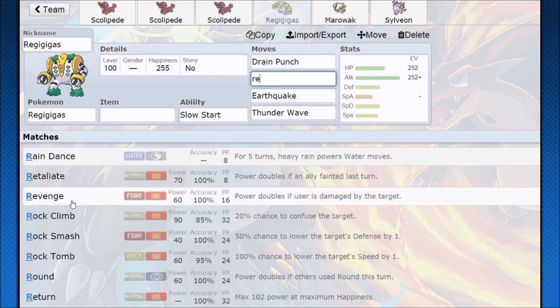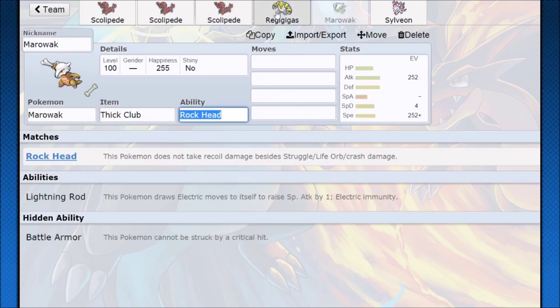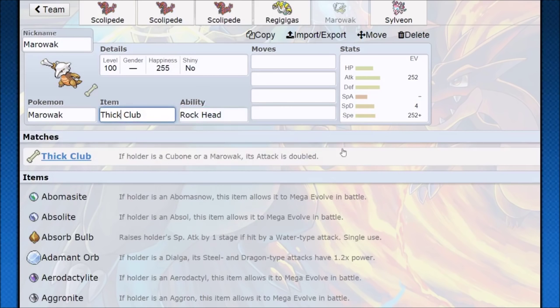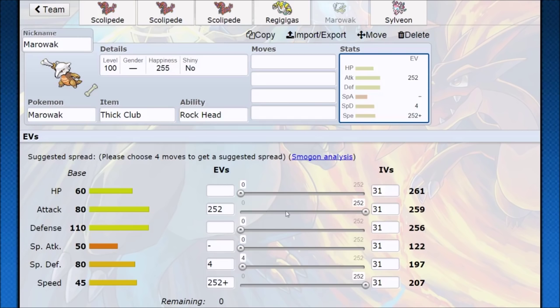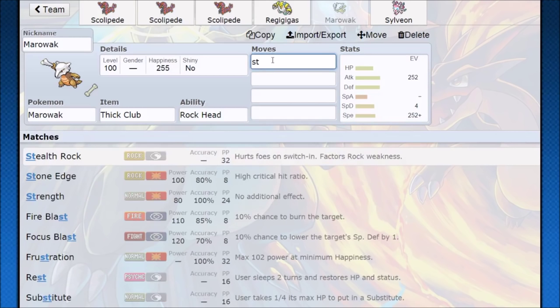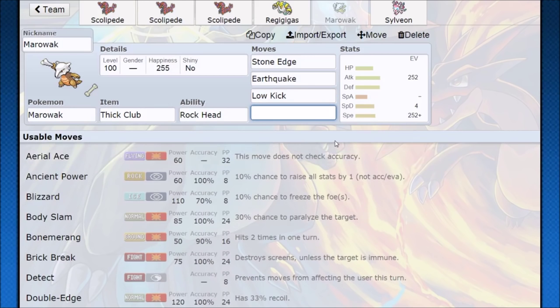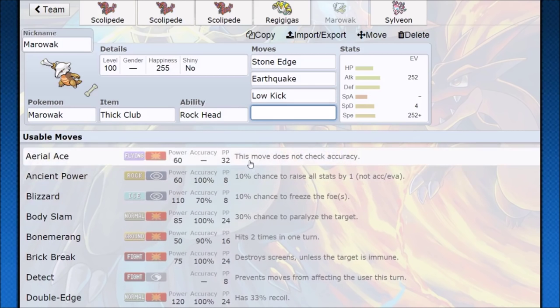Other Baton Pass receivers to consider: Marowak with Thick Club already doubles its attack, which is then doubled by Swords Dance. All it really needs is Speed, so run Jolly nature and max Speed — 207 speed doubled beats 135 base speed Pokémon. We get Stone Edge, Earthquake, Low Kick, and whatever other coverage we want. Garchomp with a Life Orb receiving Speed Boost is going to win against almost anything. Basically anything can excel with Speed Boosting, so let your mind run wild.